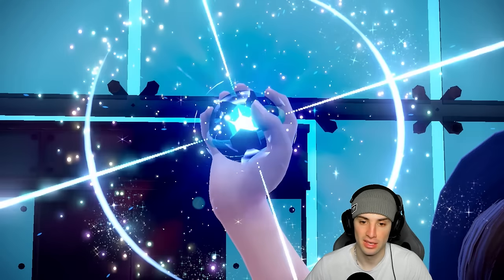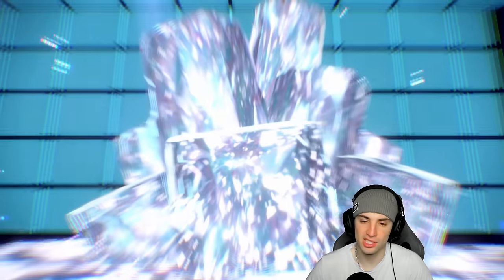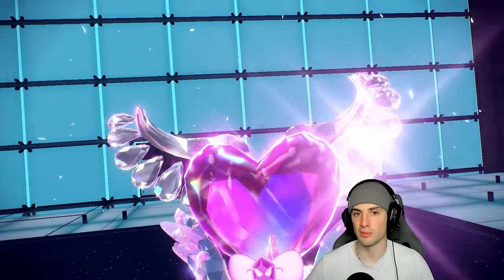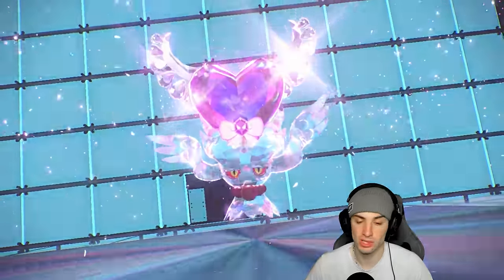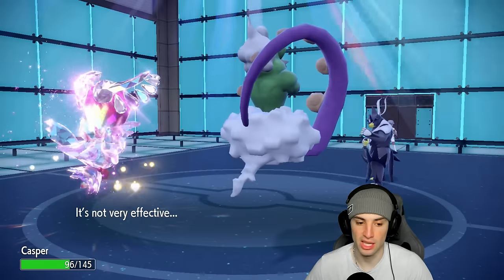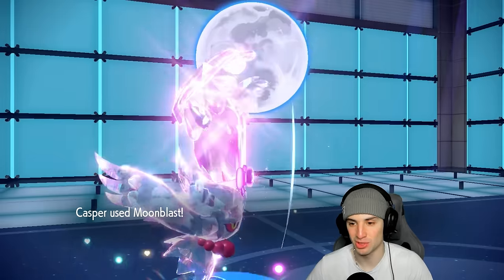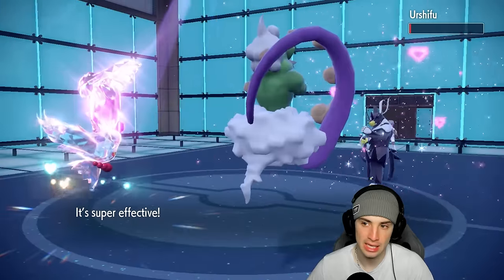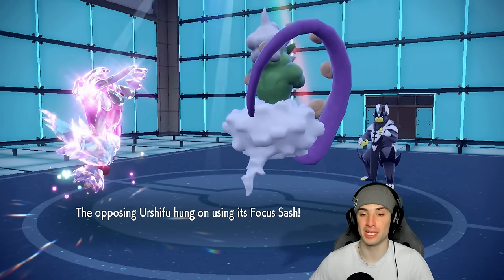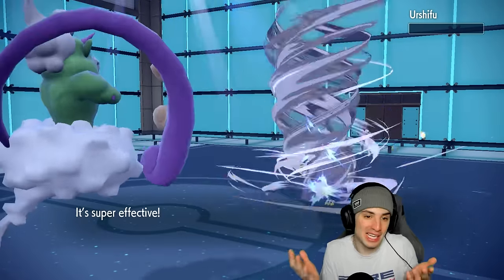Terastallizing Fairy — just a safe play in case they go for Dark Tera Sucker Punch into my Ghost Flutter Mane. We have Focus Sash but this is working 10 times better. They're only doing about 50 damage. Moonblast fires — four times super effective — most likely a KO unless Focus Sash. It is Focus Sash! Bleakwind Storm, don't miss — I just told the community you don't miss!